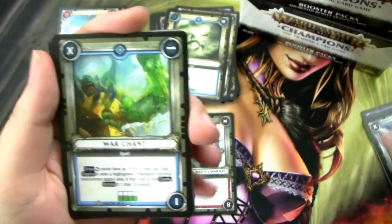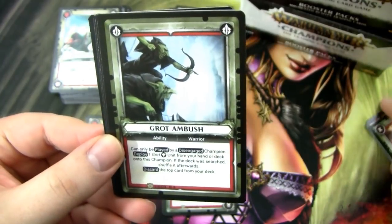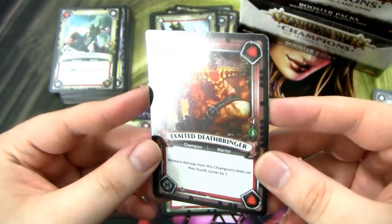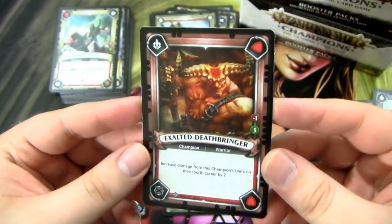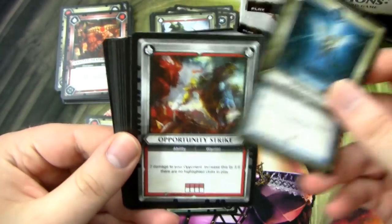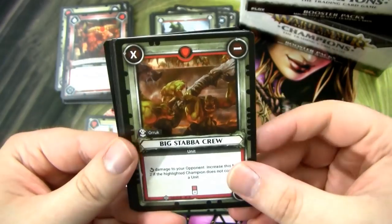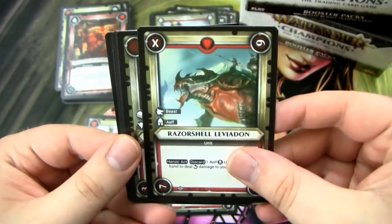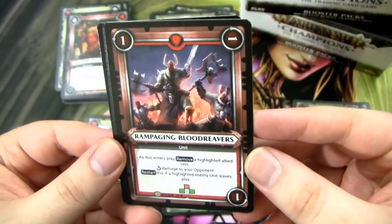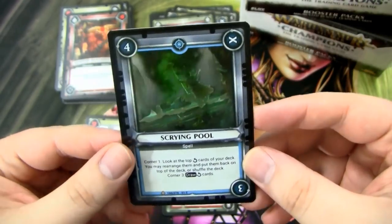Let's blast through to the uncommons. We've got a War Chant, Frenzied Blood Reaver, Big Step-a-Crew, a Grot Ambush — these are rare — Oric Boss, Vargulf Cordier, and then we have a Foil Exalted Deathbringer, an Uncommon Champion. Really nice getting a foil one of these. Big Step-a-Crew, Razor Shell, Leviathan, Surprising Skulkers, and the rare is the Rampaging Blood Reavers — pretty cool — followed by the Blood Reaver Chieftain, Total Carnage, and a Scrying Pool.